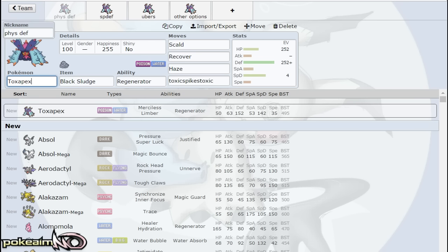Toxapex is an incredible Pokemon having an amazing base 152 Defense and base 142 Special Defense. Outside of that, really low HP — base 50 — I guess to balance out the ridiculously high defenses. Base 63 Attack, base 53 Special Attack, and base 35 Speed, which actually works out for a mon like Toxapex because you're a really slow Pokemon. Most of the time you are getting your Recover off at the end of the turn, recovering the most HP you could have that turn.